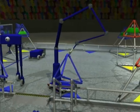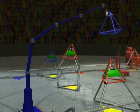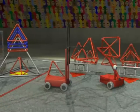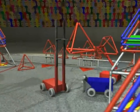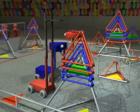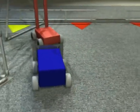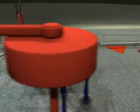Once a robot grabs a tetra from the loading station, it can leave the loading zone and place it immediately on a goal. Tetras may be placed on any goal anywhere on the field. While a robot is attempting to place a tetra, opposing robots may play defense, block their efforts, and even keep them away from certain areas of the field.